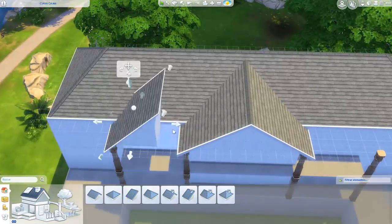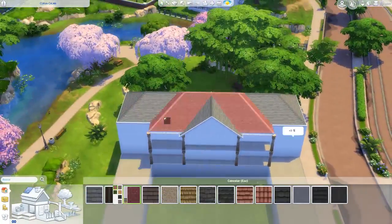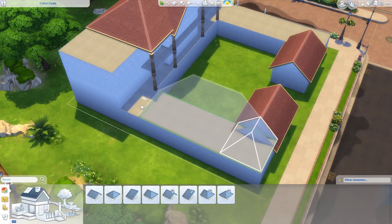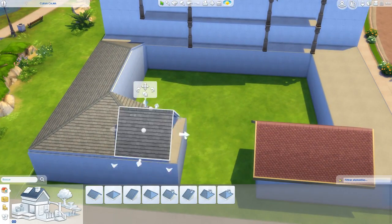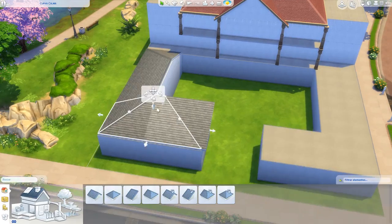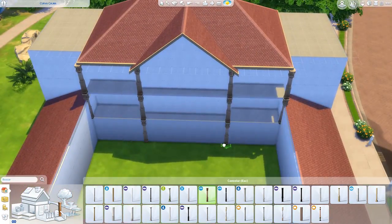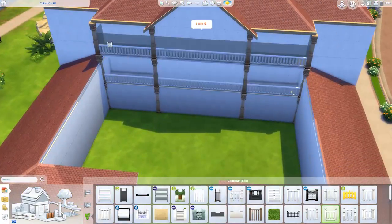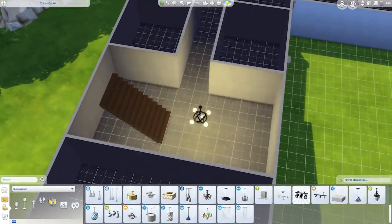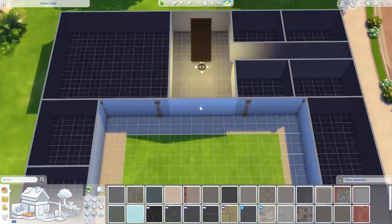I had two ideas for building an orphanage. The first would be to make a structure with an orphanage theme but that was haunted — like one of those orphanages from horror movies. That was my first idea. The second idea was to make a normal orphanage structure, one that is actually livable and functional, since a haunted orphanage could be inhabited, but generally isn't.